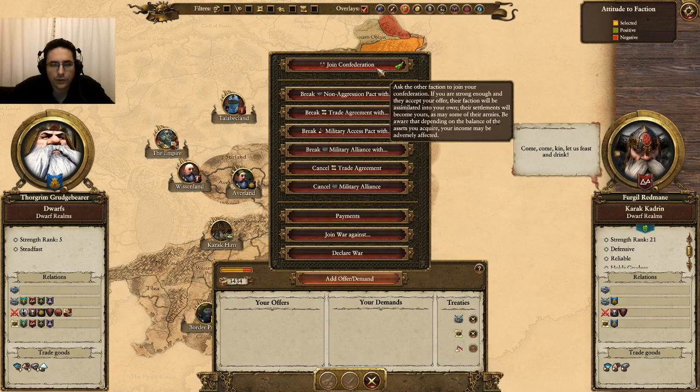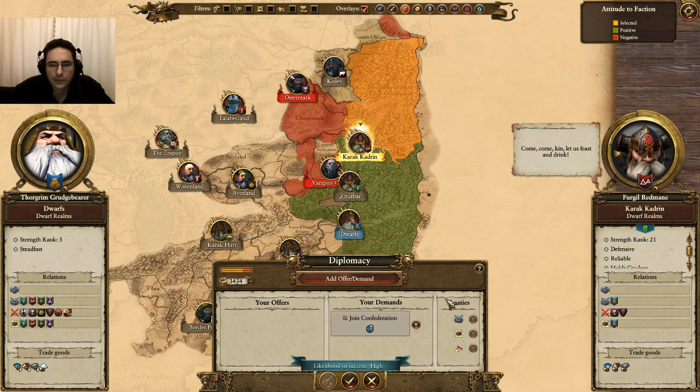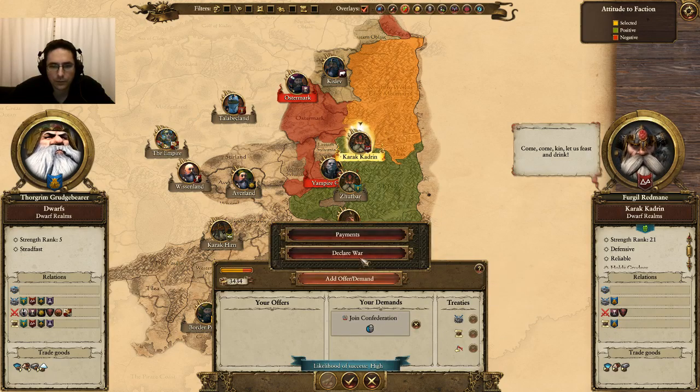There's a very high likelihood that they'll want to join the Confederation, so we can left click on that. Keep in mind, all of those things go away and their lands become yours during a Confederation. So I have them join the Confederation — it's a high probability.